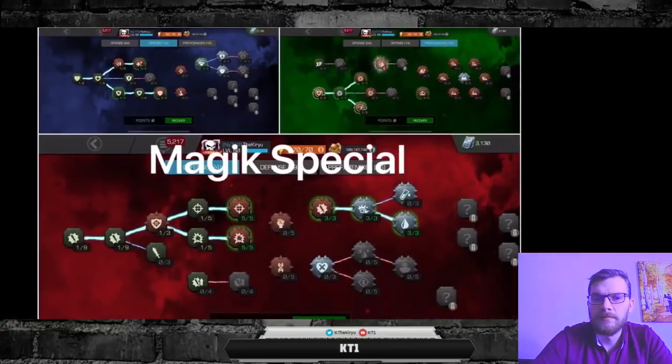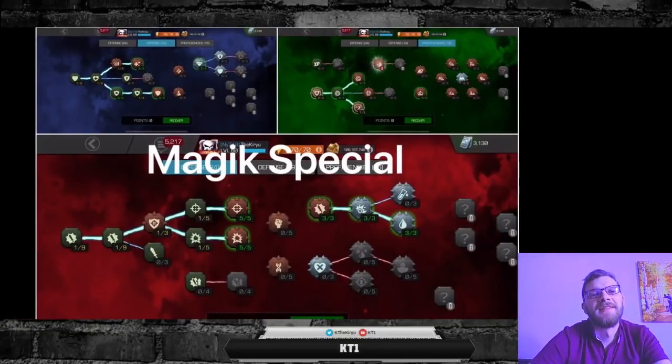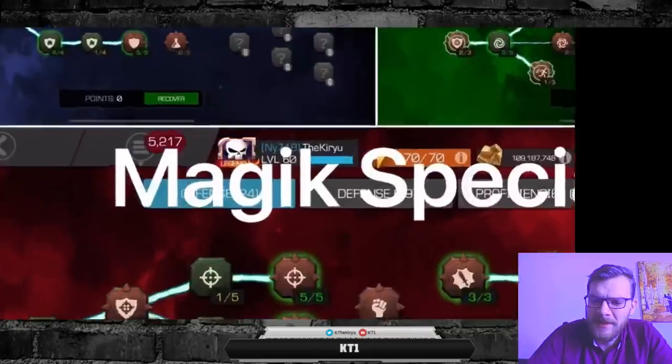So now we're going to go into my Magik special setup — I call it that because this setup works really well with Magik, somewhat works with Corvus, and that's about it. This setup is pretty much horrible for anything else, but it's absolutely excellent for your Killmonger on path 29 and many other Magik-specific paths.